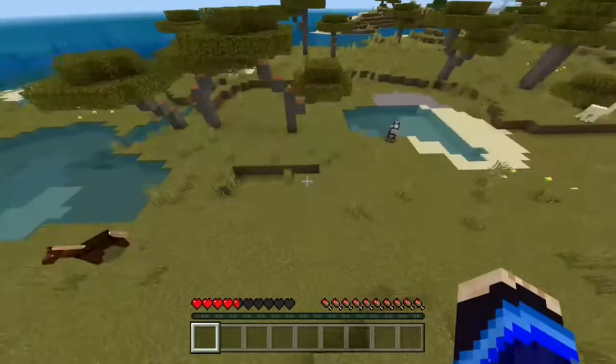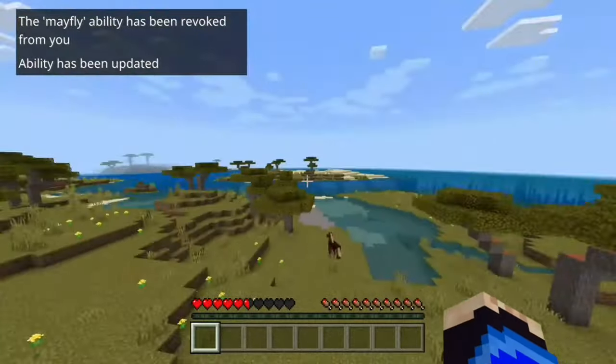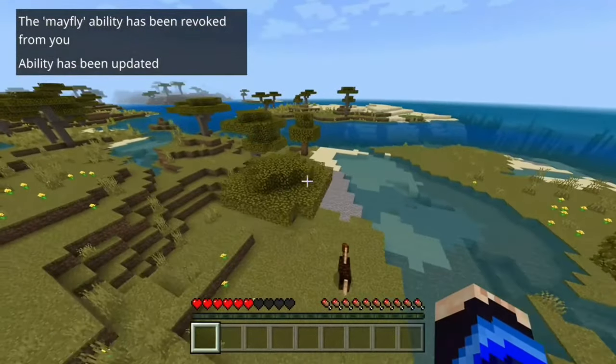And then to turn it back off, it's really simple. You're going to go back to the chat, do slash ability at S mayfly, and then put false instead of true now. Hit enter, and then they will still be able to fly. But as soon as they land on the ground, they won't be able to fly again.